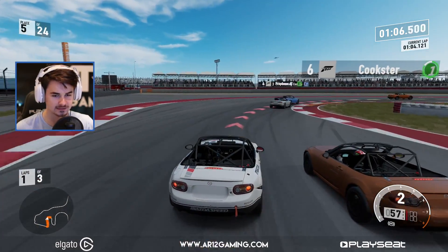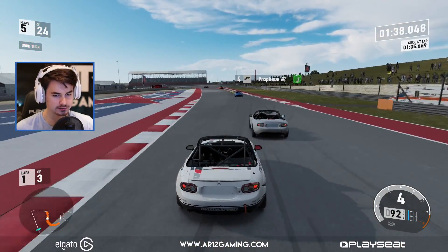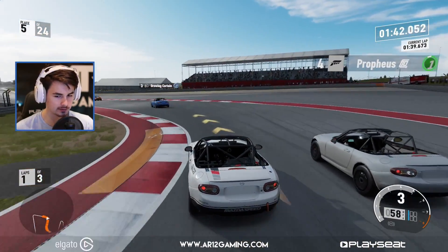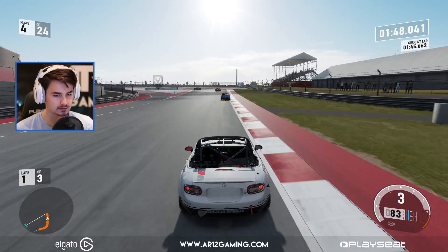Aggression — we'll call that an intentional drift. Circuit of the Americas in this game looks good — that huge Texas sky. Keep pushing, man. We're actually doing really well this race. We've avoided all of the trouble and we're moving up the positions quite nicely.